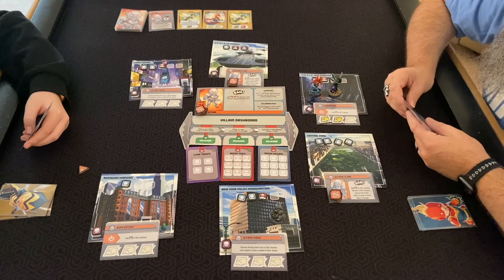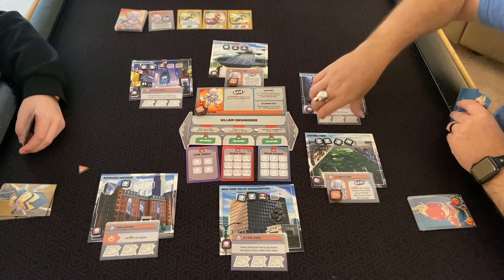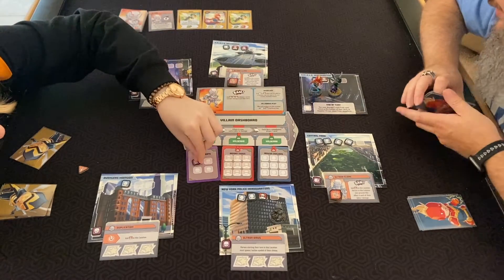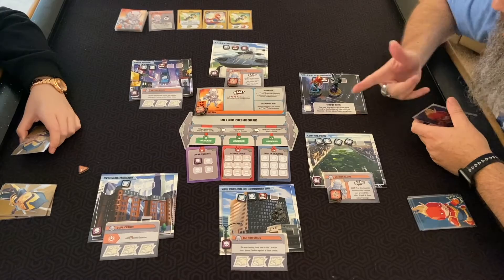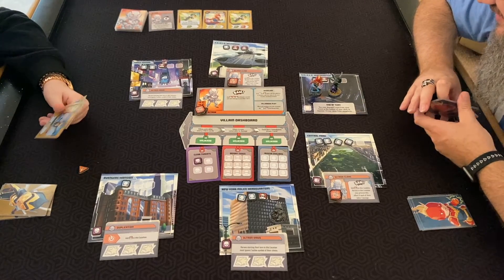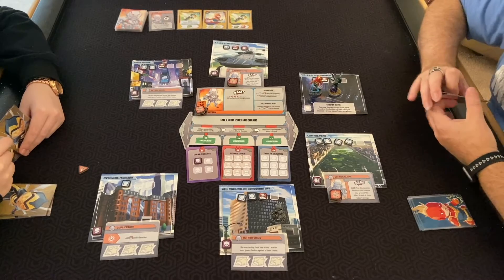Chances are he won't bam us by jumping around. You can clear off — you have two honor from mine. You may discard your hand to the bottom of your deck and remove one crisis token from anywhere. We don't need to do that.